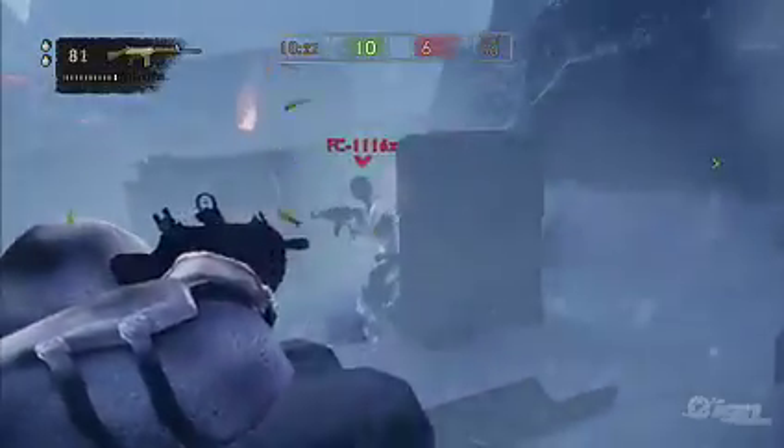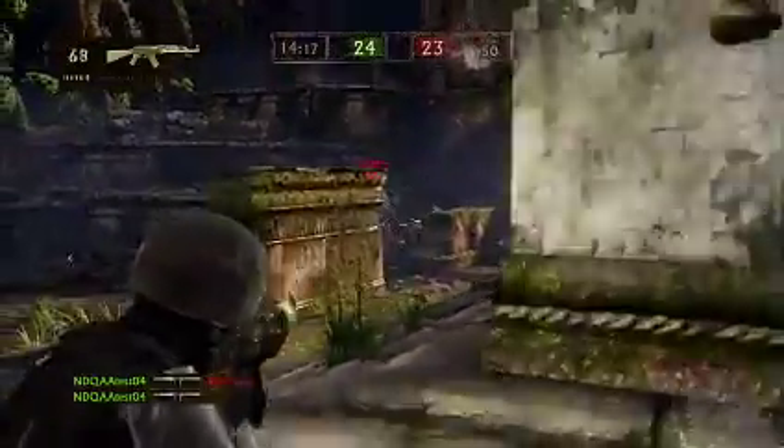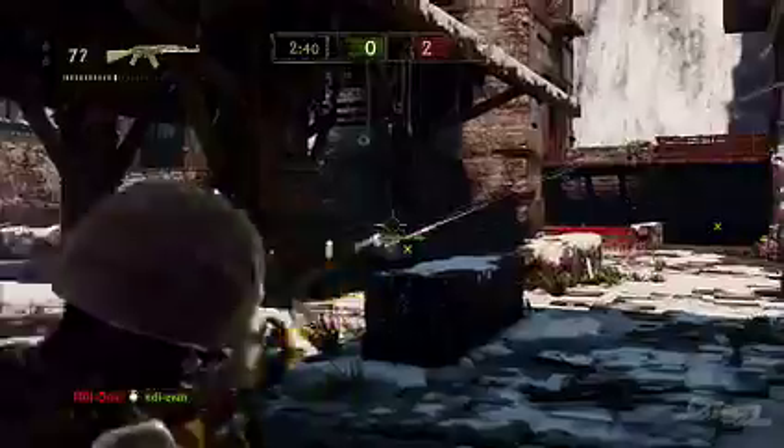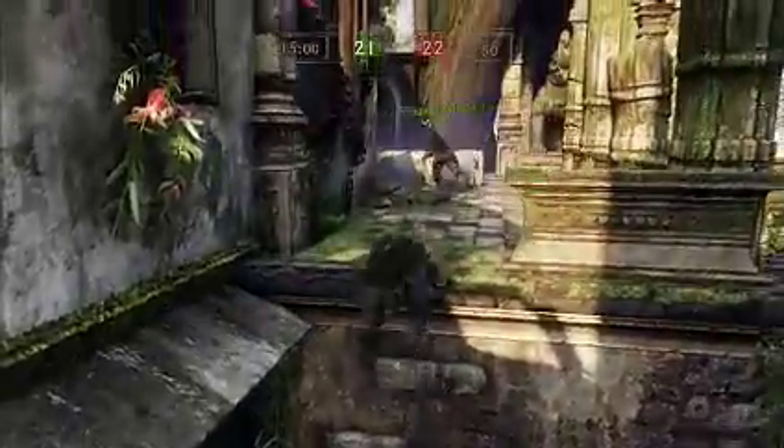The big new thing for Uncharted 2 is that there is online play this time, both versus and co-op. For versus play you get a whole lot of stuff — team deathmatch, elimination, and capture the treasure, which is basically capture the flag. What's awesome is that the gameplay from the single-player game translates perfectly to online — you can climb the environment and go up to the roof, or hide behind stuff and take cover. What you learn in single-player translates perfectly over to multiplayer, and if you use it well, it will give you a huge advantage.